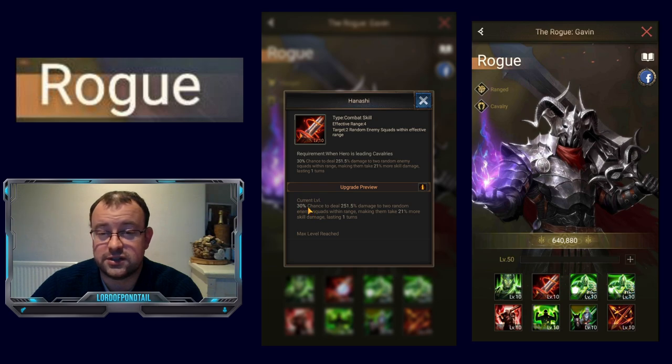30% chance isn't great — you're probably looking at it activating 2 times in a battle, maybe 3 or 4 if you're really lucky. It does have a nice additional element though: making targets take 21% more skill damage lasting one turn. So if any of your complementary heroes or Rogue do activate their skills, it's going to do additional damage.